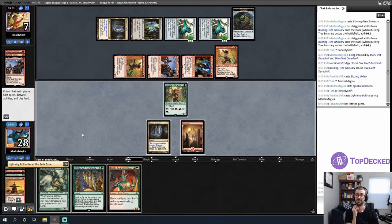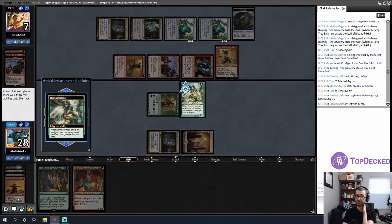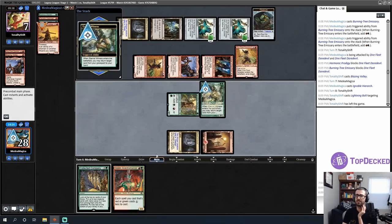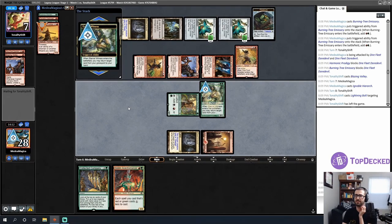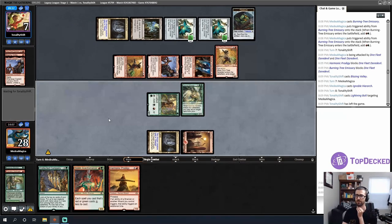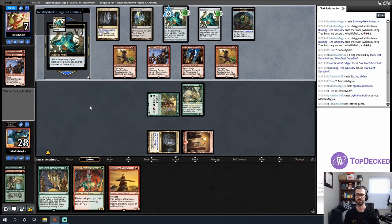If my opponent had Robber of the Rich, they were supposed to do it pre-combat. It's much scarier for me if they take the Ignoble Hierarch since I've clearly been missing land drops. I get to play Eternal Witness returning Harmonic Prodigy. I've got enough life to take a hit or two. Next turn I can play Goblin Anarchomancer into Harmonic Prodigy, and hopefully the following turn Coco and stabilize the board.